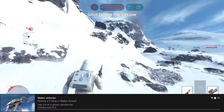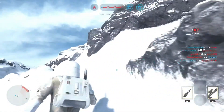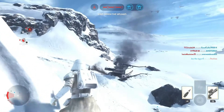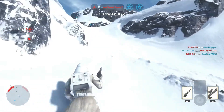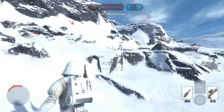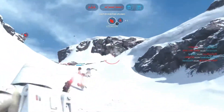The fastest, most optimal way to get this achievement is to join and quit Walker Assault matches until you get onto the Rebel forces — the clone storm troopers, or whatever you want to call them. Once you are on that side, you need to select the ion torpedo. That is what is going to actually be taking down the Y-wings.